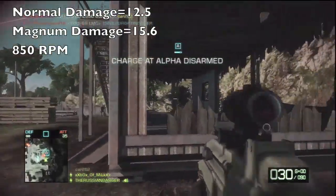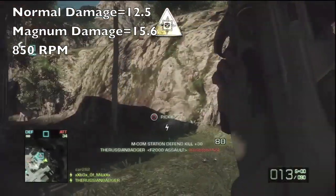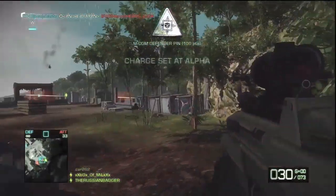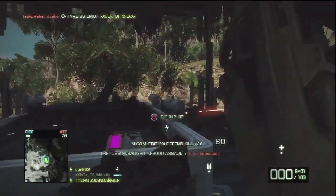Next on our list we have the F2000. It has a maximum and minimum damage of 12.5, which is increased to 15.6 with magnum ammo enabled. It has a high rate of fire at 850 rounds per minute, and much like the AEK-971 and the M16, it suffers no damage loss over range.